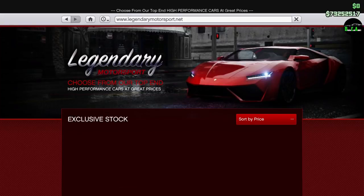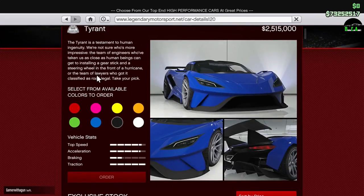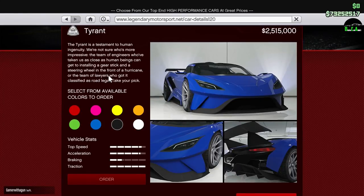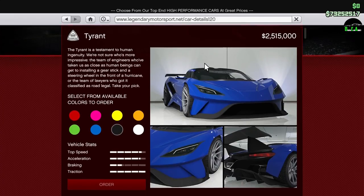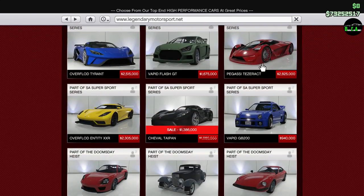What is up Karadix? In this video we're going to be customizing the new Overflod Tyrant. It released along with the Dominator GTX on the same day, May 8th, 2018, about 4:40am Eastern Time. It's 2.5 million dollars — that's a hefty price tag. That's more than a T20, and that's almost as much as a Tesseract.